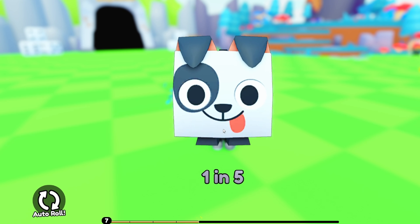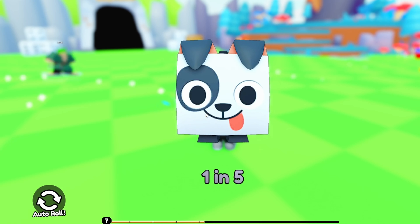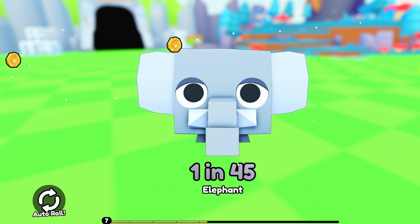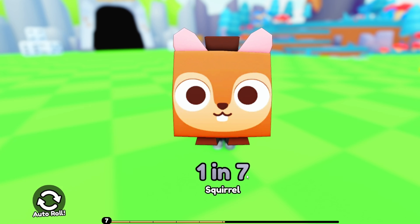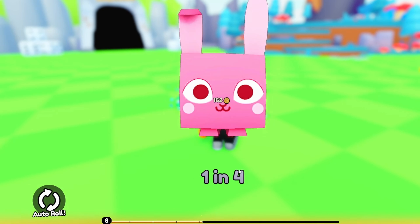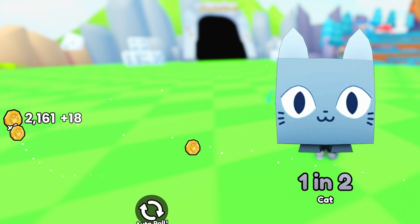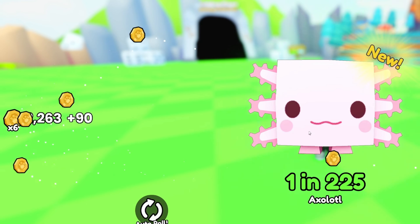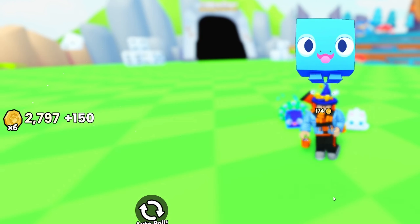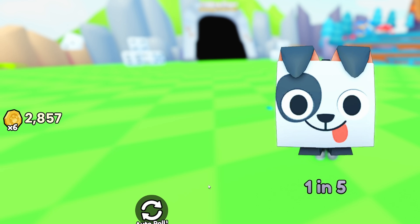We need to save up to 4,000 coins — that's going to be a lot, but hopefully we can get there. Turning auto roll back on. One in five dalmatian, one in two cat, one in 45 elephant, one in seven squirrel. It'll be wild to actually hit 4,000 — maybe like two minutes though since my money goes up every second. We got a new axolotl — one in 225! We got the gecko — at 2,797 coins now.